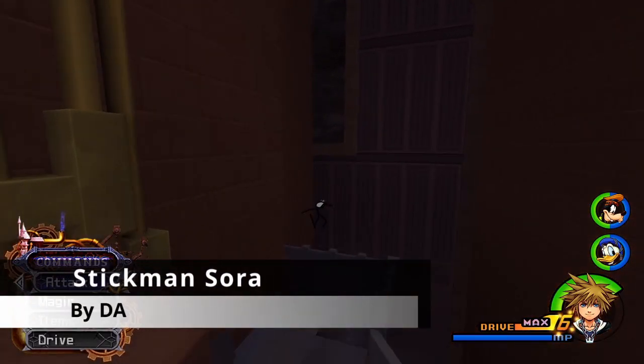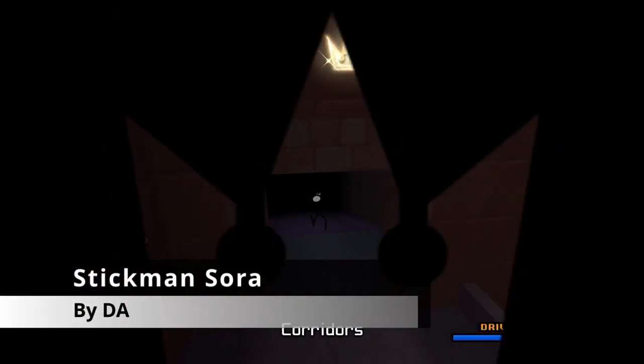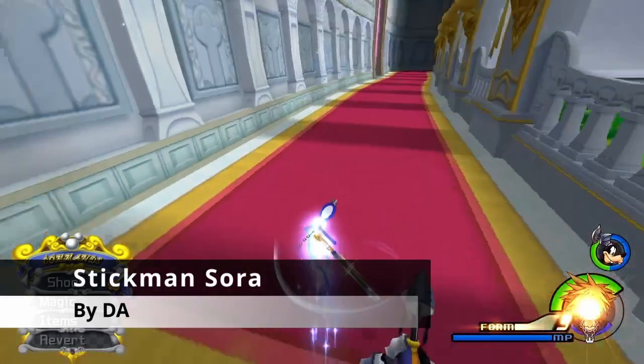Number 8 is Stickman Sora by DA. This mod turns Sora into a Stickman. His various forms are also changed.